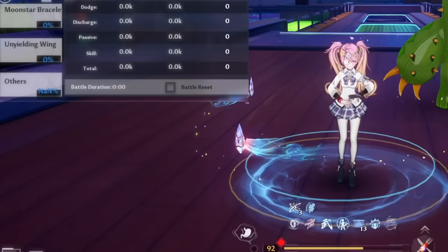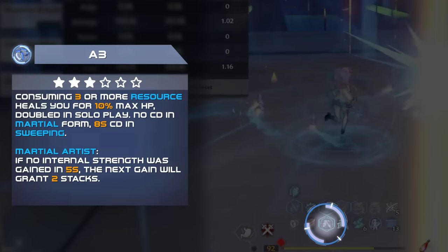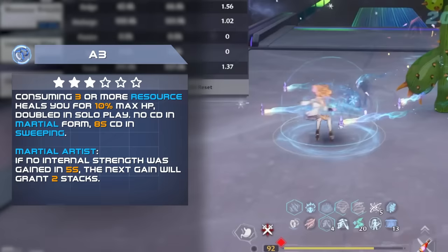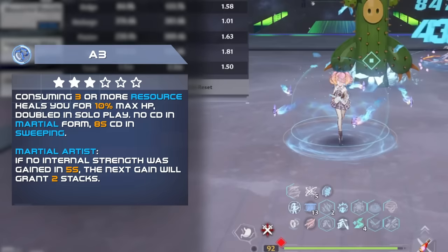Next is her A3. This only affects damage from Martial Artist form by granting an extra stack of Internal Strength when you don't get any stacks for 5 seconds, allowing you to gain a little extra every rotation when you swap out to your supporting weapons. Other than that, this grants max HP% healing when consuming Internal Strength or Fighting Spirit, doubled in solo play.